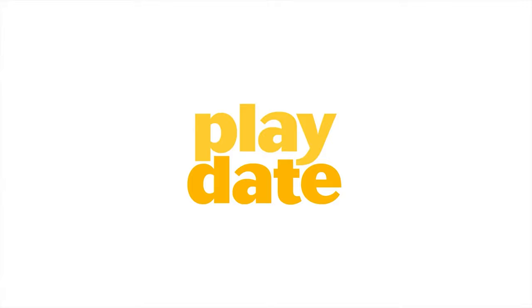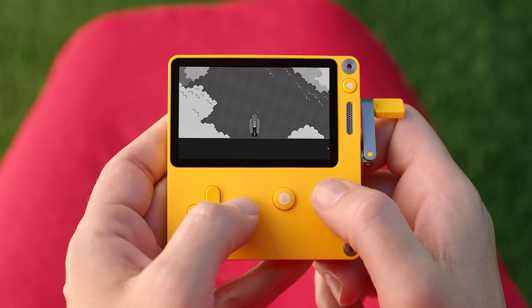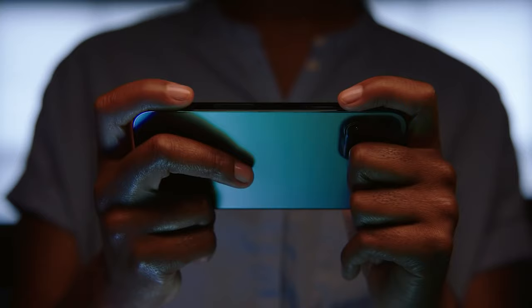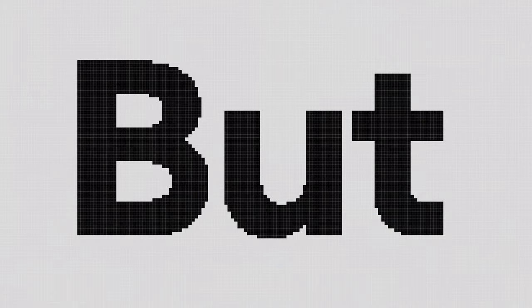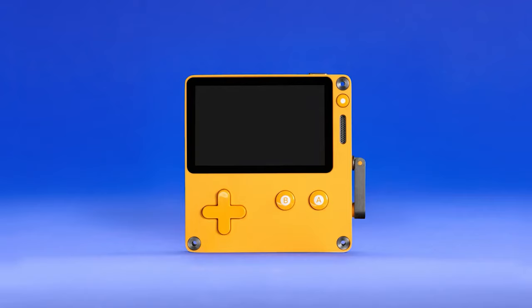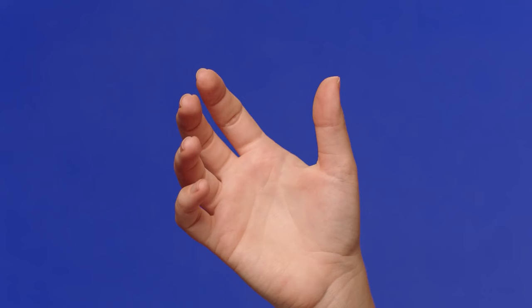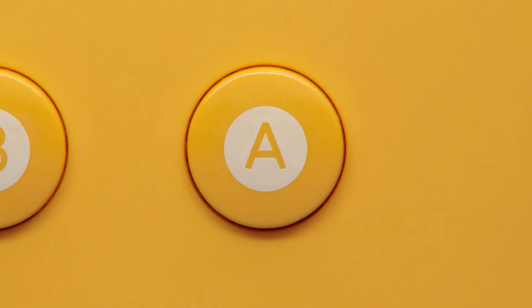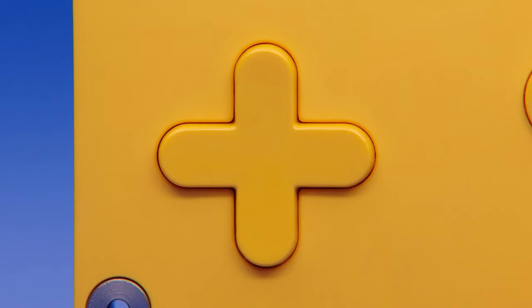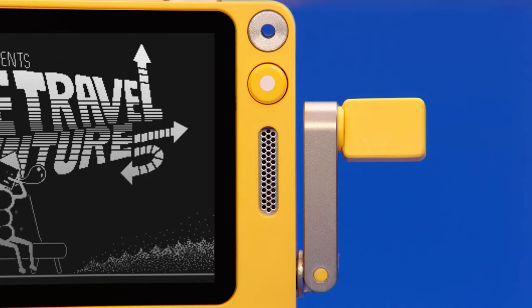Hello there and welcome to VGC. My name is Chris Scullion and this is your guide to all 24 games that will be released as part of Season One for the Playdate. The Playdate is an upcoming handheld with a little crank on the side, and one of its main gimmicks is that it has a season full of 24 games. On a specific day every week you'll get two new games added to your library as part of the cost of the Playdate, so over the course of 12 weeks you'll eventually get all 24 games.